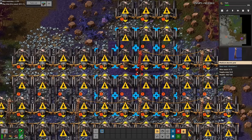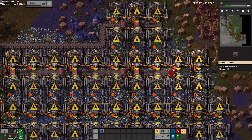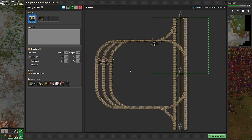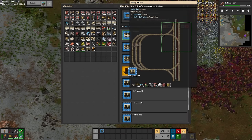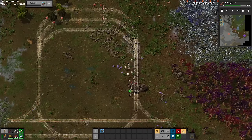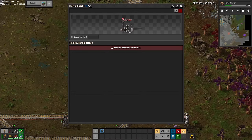For the main base, I took a lot of inspiration from DoshDoshington — I wanted to use a one cargo wagon, one train system. Although, because of course I'm British and we are superior, I redesigned the entire blueprint book so it was all left-hand drive. So yet again I'm claiming them as my own blueprints.